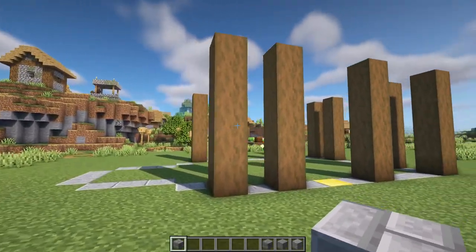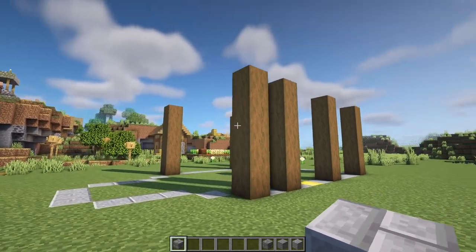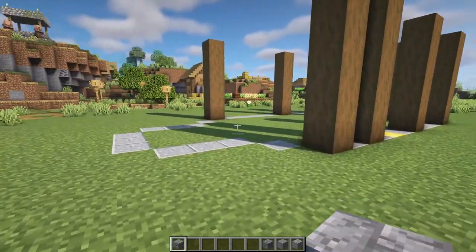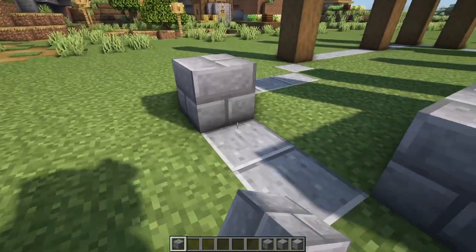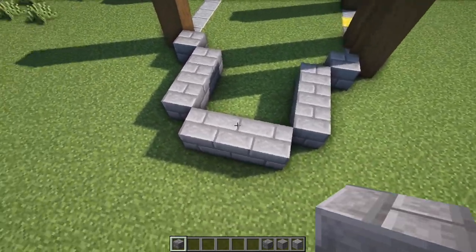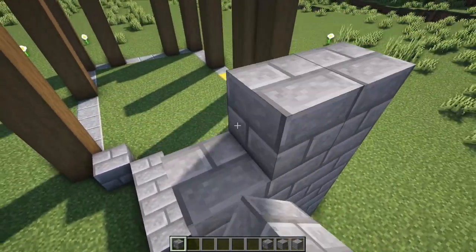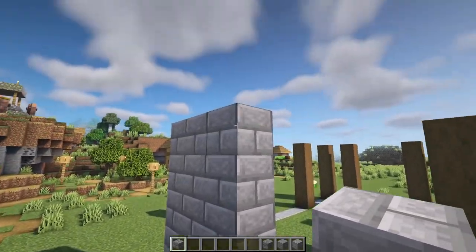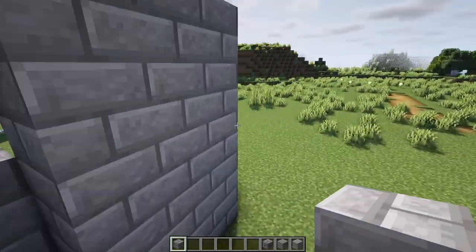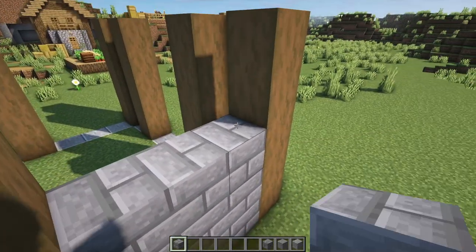Now grab all of your stone variants. For the sake of the tutorial I'm going to build all of the stone parts out of stone bricks and add in texture using andesite, stone, and cracked stone bricks afterwards. Come to the left hand side and place some stone blocks in that shape, bringing the three at the far end up by four blocks to the same height as the spruce logs — five blocks high. The other blocks can be three high, so bring them up by two more, then swing around to the front and fill this section in with stone blocks.